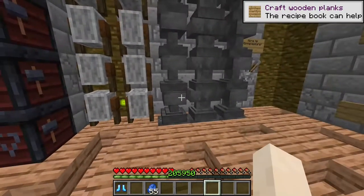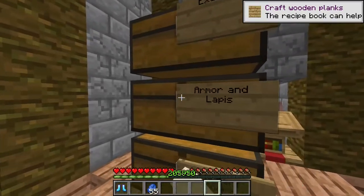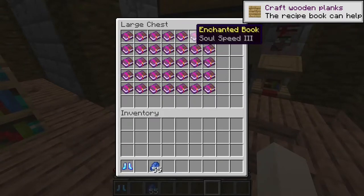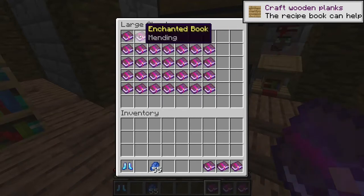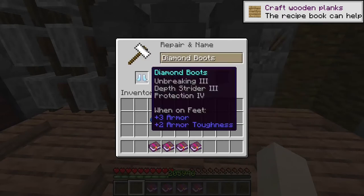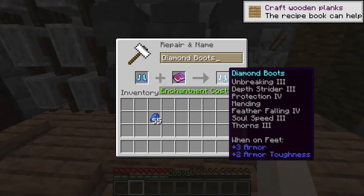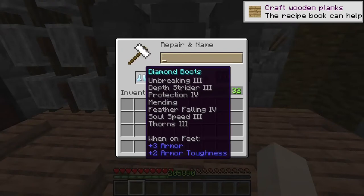Now what you're going to do is get every book that you don't already have on the boots. We have unbreaking and depth strider, so we no longer need those books. We're gonna get thorns, soul speed, feather falling, mending, and protection. Unless you have all your books ready, what you want to do is put the books on one at a time, just over and over again, until you have every single enchant on the boots. You can also rename the boots if you want.